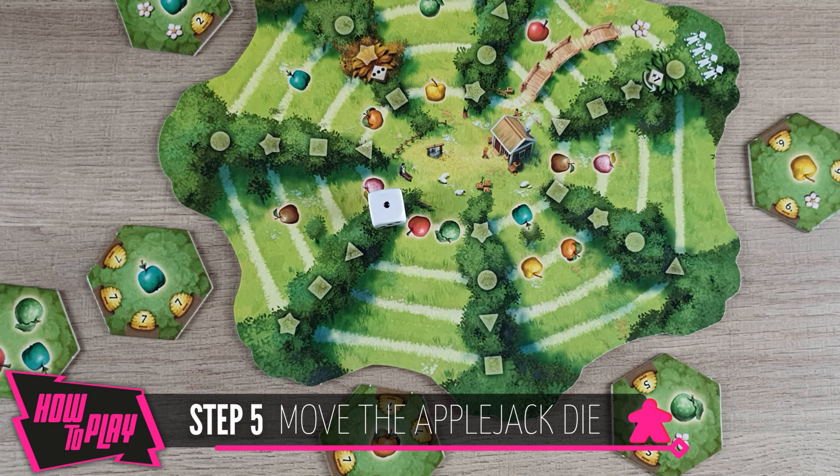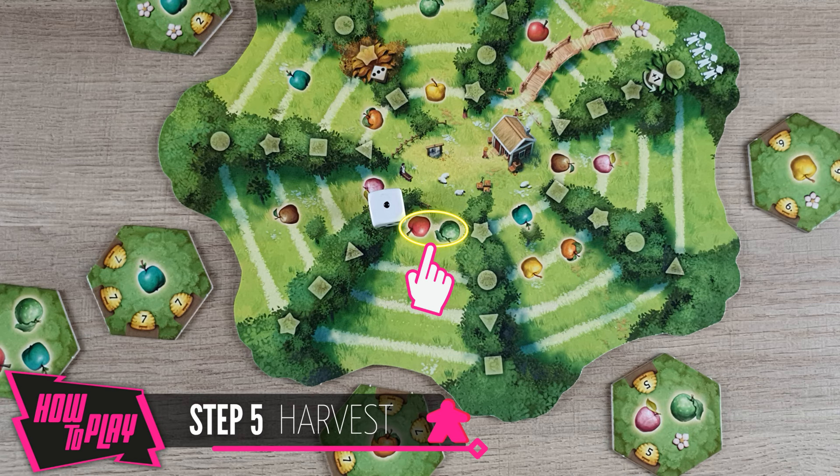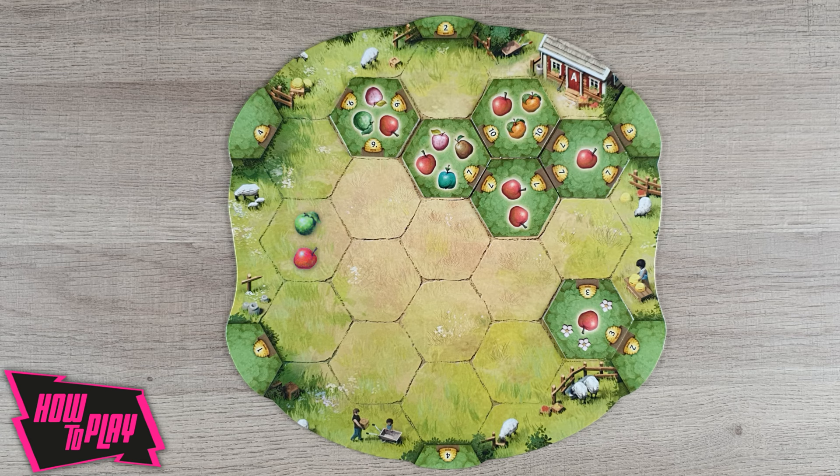In the last step, move the die one position clockwise on the harvest board, bearing in mind the following rules. If you cross one or two apples when moving the die, interrupt the game briefly so that all players can harvest. To do it, proceed as follows. First, look at the tree tiles on your orchard board with the type of apple harvested. If there are two varieties, both will be harvested separately. If the tree tiles are connected, they create an area.